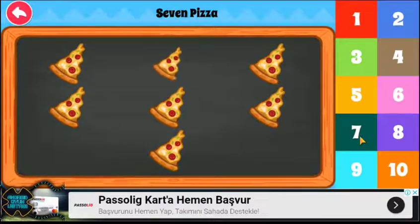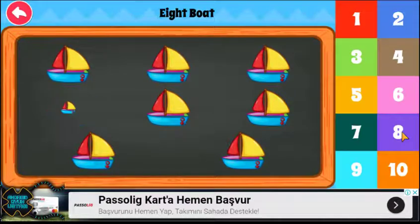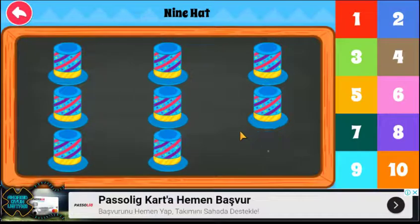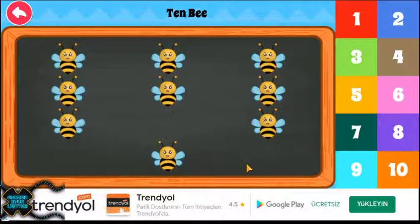One, two, three, four, five, six, seven pizza. One, two, three, four, five, six, seven, eight sailboat. One, two, three, four, five, six, seven, eight, nine hot. One, two, three, four, five, six, seven, eight, nine, ten. Let's Count.